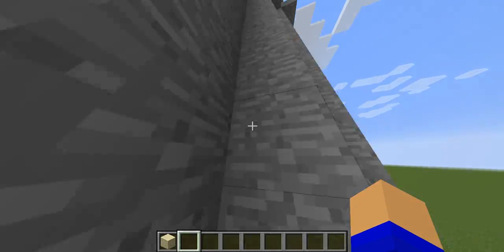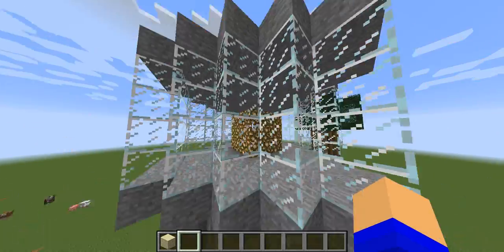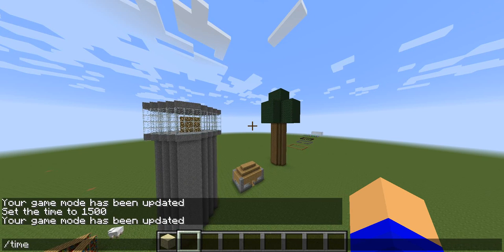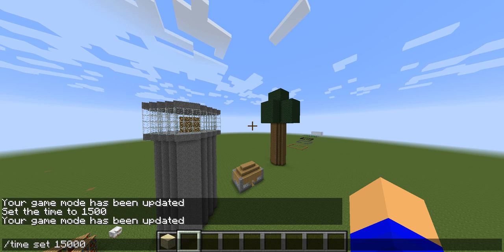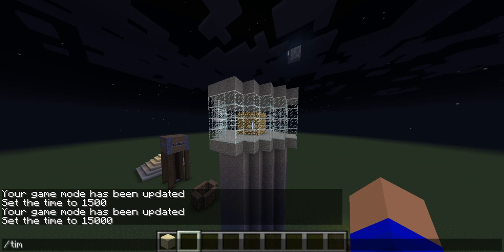Next one is the lighthouse. It's hollow inside, and at the top there is glowstone, so at night it will kind of lighten up your world, but still not that much.